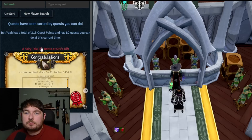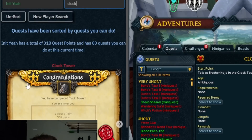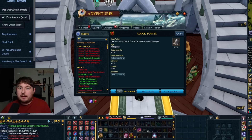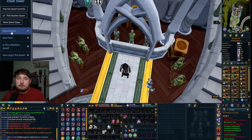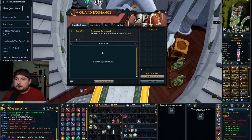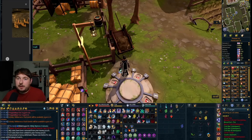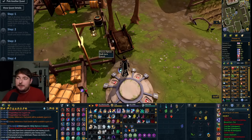Let's look at the quest list. It's suggesting Fairytale 3 first, maybe. Let's do Clock Tower instead. If we type 'Clock Tower' it pulls up straight away — you didn't even have to hit search. Nice. Let me minimize it and move it up here. Requirements: none. Items you definitely need: a bucket of water. Start point: speak to Brother Kojo in the Clock Tower south of Ardougne. There's nothing added for the starting location image yet, so the more people use this the better it'll get.